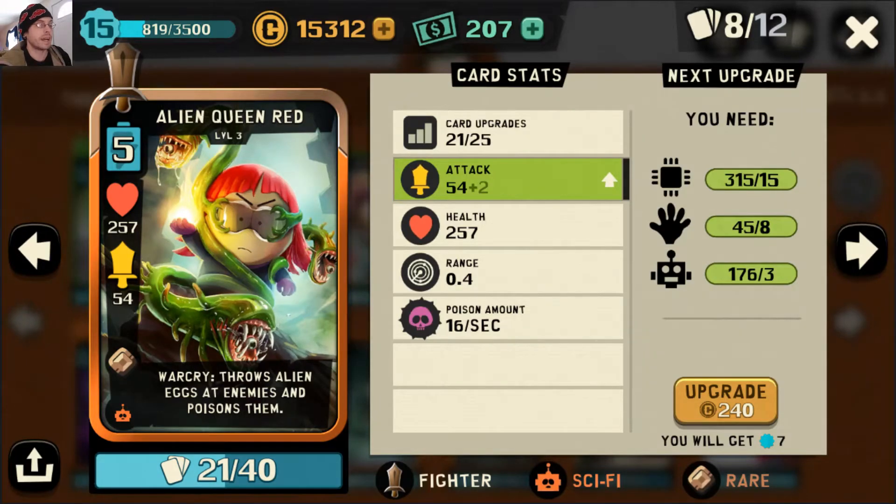Alien Queen Red is actually why I wanted to build this deck first. Her poison ability is so good — it doesn't wear off. They have to Purify it off, and if they're not playing Purify, their dudes are just inevitably going to die. Alien Queen Red is one of our powerhouse trunk cards and we're really going to focus on timing her because she can make a huge swing in our favor.